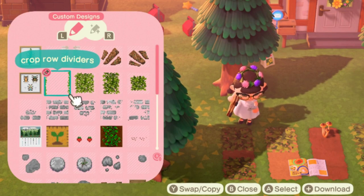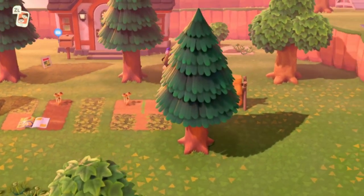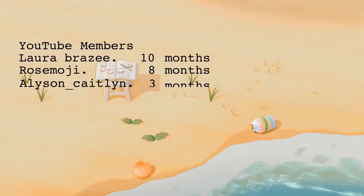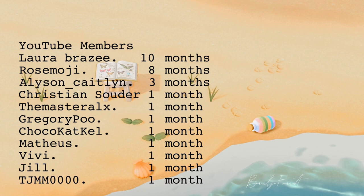New farming QR codes to share. This first one — crop row dividers — was sent in by Mick in the QR channel on Discord. When you have multiple lanes of the same dirt path, it'll separate them for you, making it look like there's a sliver of grass in between, which was exactly what I was wanting. I didn't know anyone would actually do that.